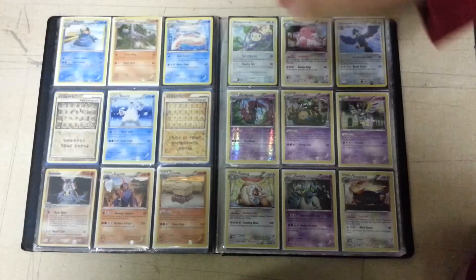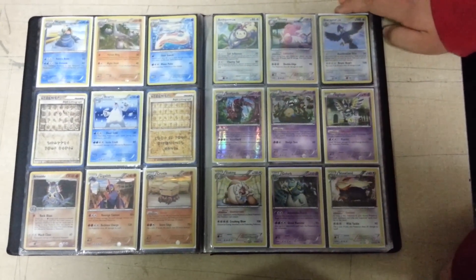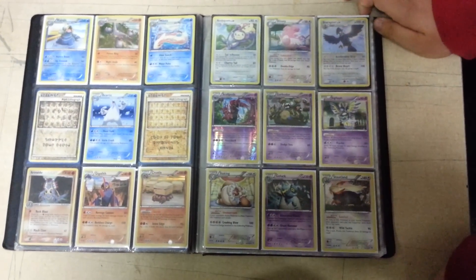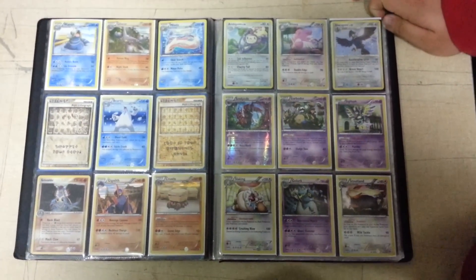The trades I'm looking for are Latios EX Full Art, Terrakion EX Full Art, and Terrakion Shiny from Boundaries Crossed.